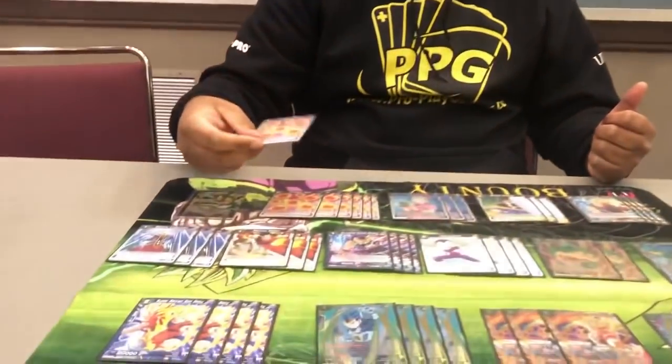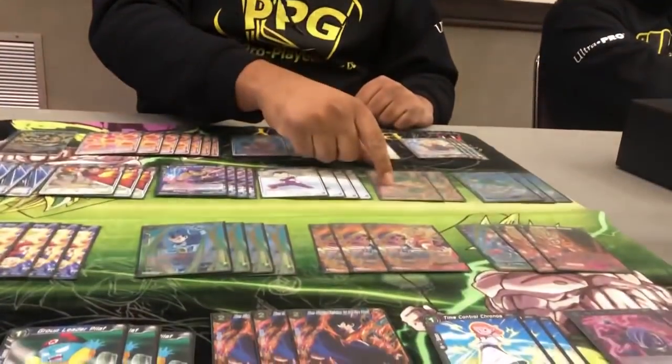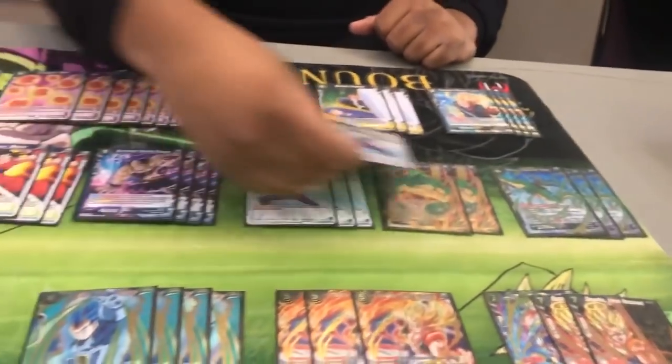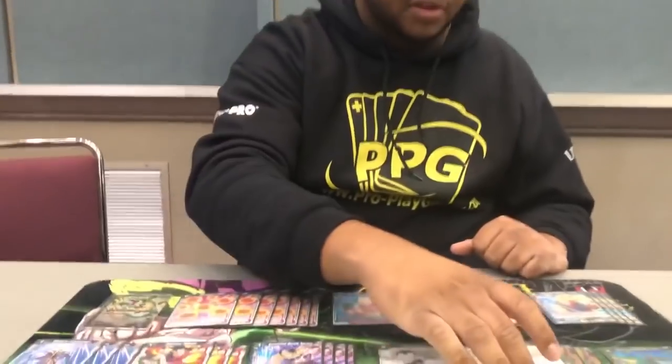After the tournament, once the aggro decks die down due to the bans, he plans to change one card to a one-star ball because it makes the deck way more consistent, though it costs an energy so you have to be careful. He'd also consider upping the count of Purunga, since it's been really impactful — maybe taking an Objection slot and replacing it, because the flexibility of removing the board or drawing cards is too good not to include.